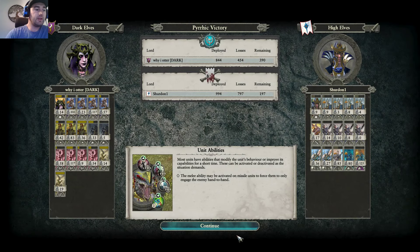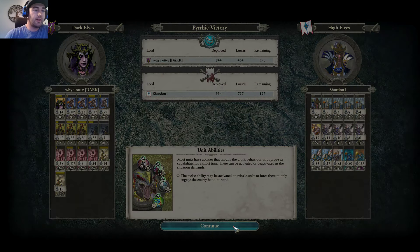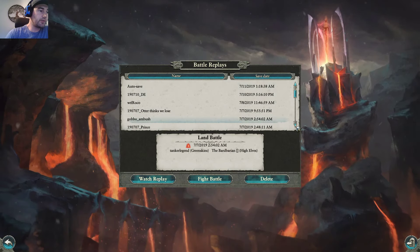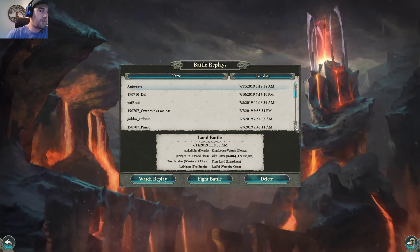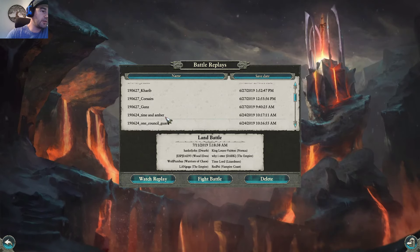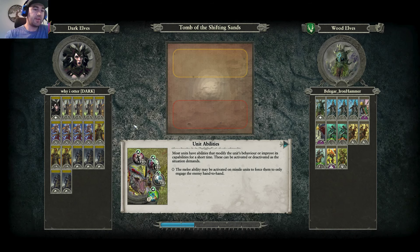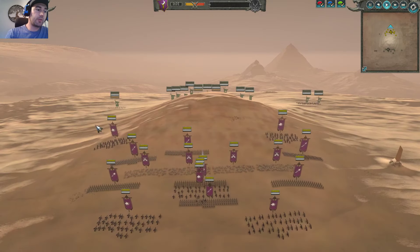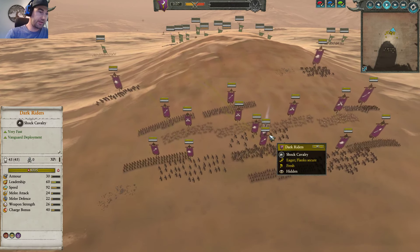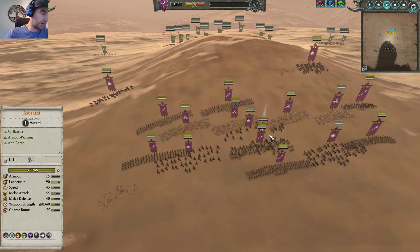Let's hop into the second example. This time we have a Wood Elf opponent. I tweaked the build a little bit every time depending on who I'm playing against. Against the Wood Elf, I went with Morathi. I like Morathi in this matchup. Granted, she is very flimsy and can just be shot up, but she has access to Malekith's Mystifying Miasma, which can be very helpful.